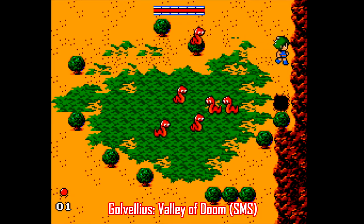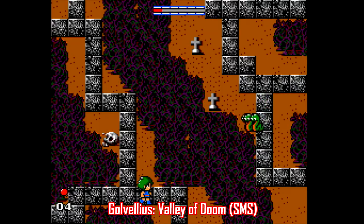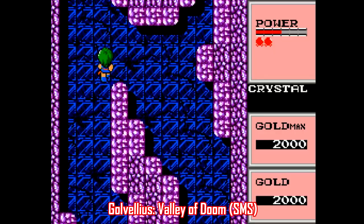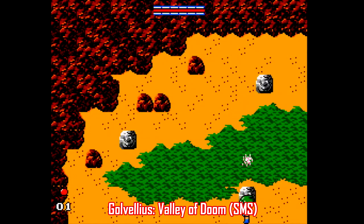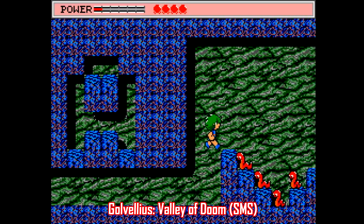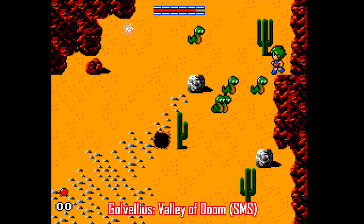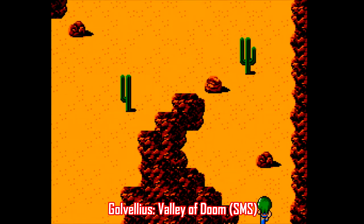Sticking with the Master System, there's also Golvellius: Valley of Doom. Developed by Compile and published by Sega, this was more or less Sega's first attempt at promoting their own version of Zelda. There may be more RPG elements here than most Zelda games, but this is still a solid playthrough. It's your typical action-adventure structure — defeat seven bosses guarding mystical crystals before you fight the evil Golvellius. The game is pretty linear, but as you learn new abilities you can backtrack to find items and reveal new secrets. It's pretty grind-heavy for an RPG-ish action-adventure from the late 80s, so keep that in mind. But Golvellius is a fun time and worth checking out.